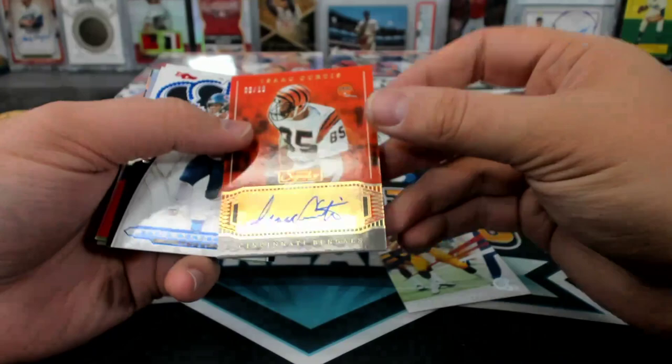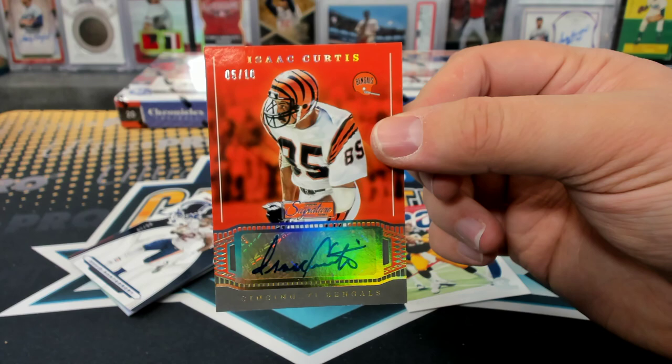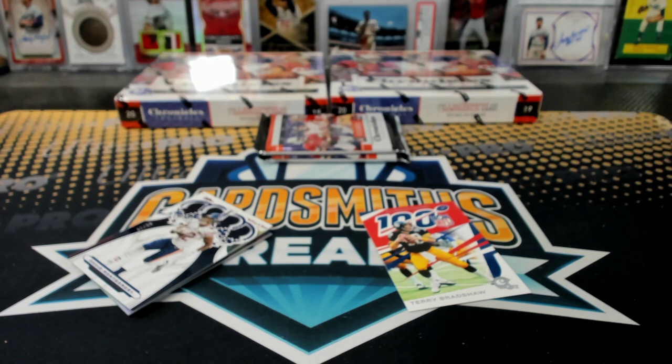Isaac Curtis to 10, for the Bengals. This is a three autograph box too, I think. That's out. I think Debo's really good too, Lester. Montgomery, Montgomery to 99.